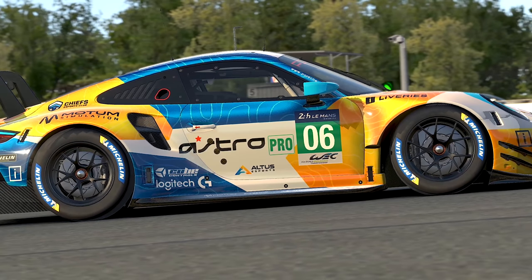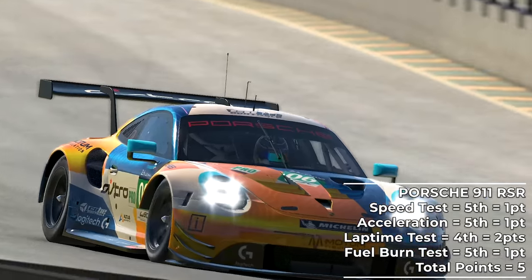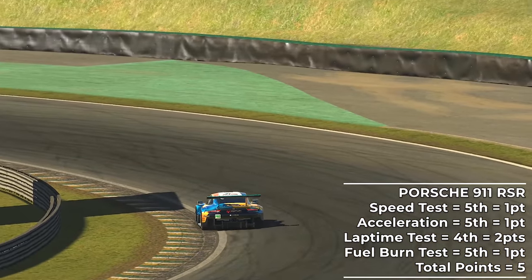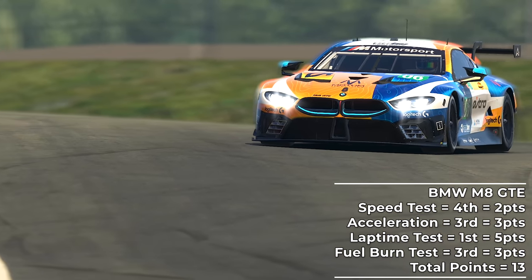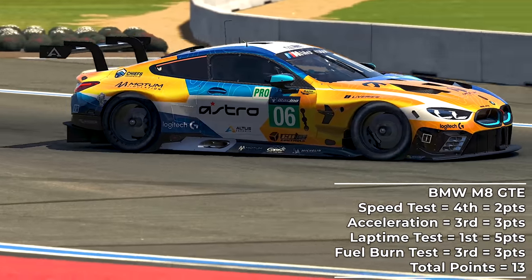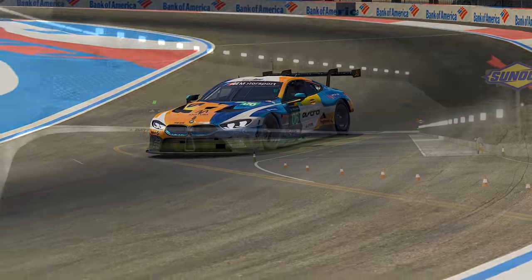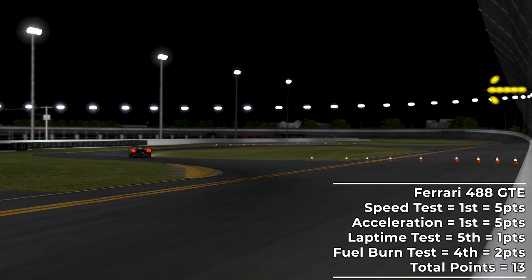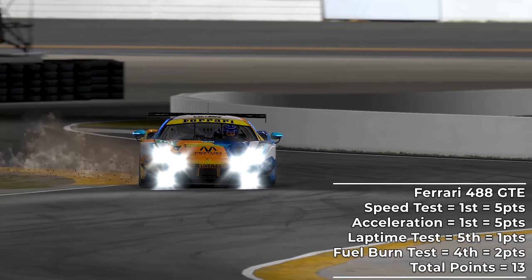So where does this leave us on the state of the Season 4 GTE balance of performance? Sadly, if you are a Porsche fan, you might want to race GT4 or Cup cars instead this season, with the Porsche scoring just 5 points in these tests — its straight line speed wasn't quite there, its acceleration was no better, and all the while it remains exceptionally thirsty. Tied for third in our leaderboard are the Ferrari and the BMW M8 GTE. The BMW reigns supreme around Barber for lap times, but its straight line speed let it down, which will matter at circuits like Le Mans or the Daytona Road Course. The Ferrari 488 GTE, however, should be your choice at those venues — winning both the straight line speed and acceleration tests, the Ferrari is once again the king of the straights in GTE.